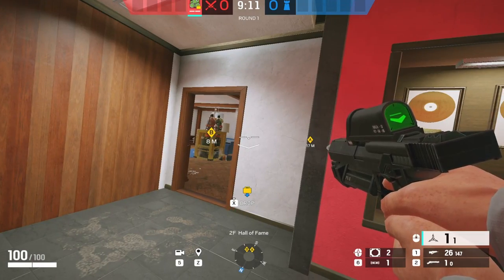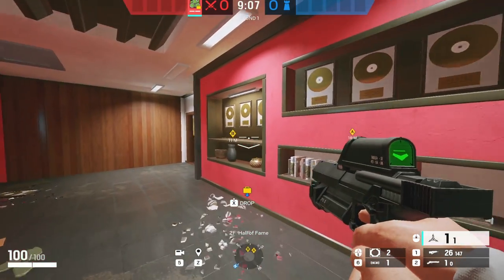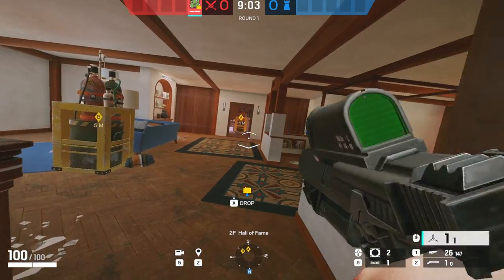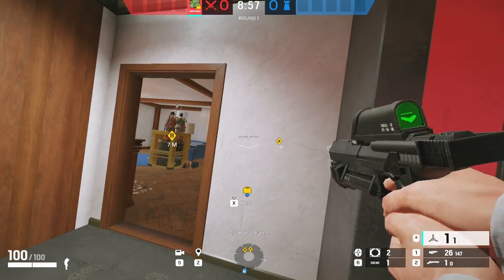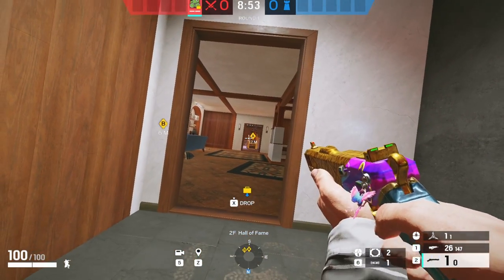Now let's say we've used our Zero cams for info, getting rid of the Mute Jammer, opening the wall, et cetera, and we don't need these two anymore. If there's a shield by theater and two ADSs by the hatch that no one can get, what you can do is just burn the ADS - bam, another one - and then bring out your Gonne-6 and get rid of the shield.